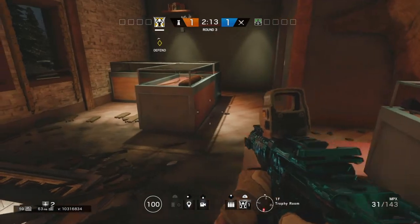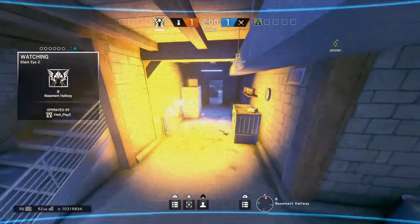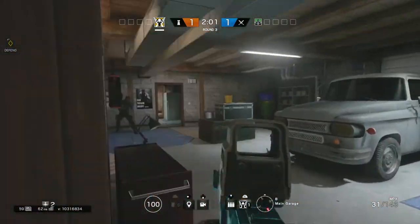The next one on Chalet: stand on top of the hatch in trophy room. Have your one camera in the main garage and the other one in the basement hallway, just to see exactly where your enemy is. Drop down the hatch and you kill them from behind — they'll never expect it.